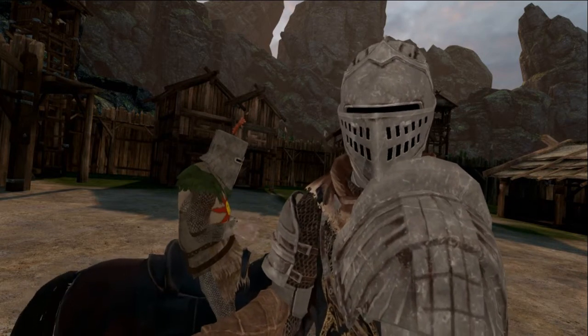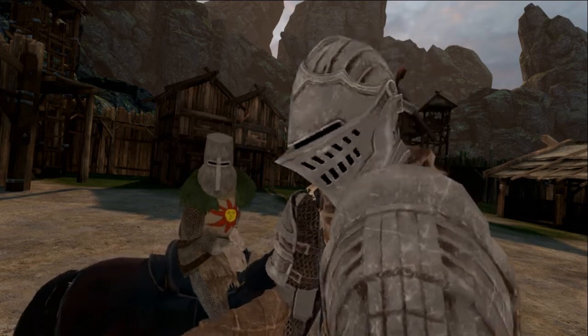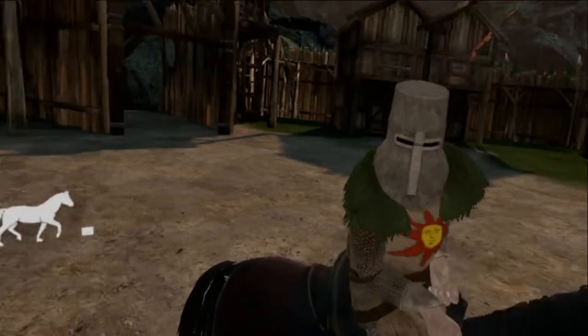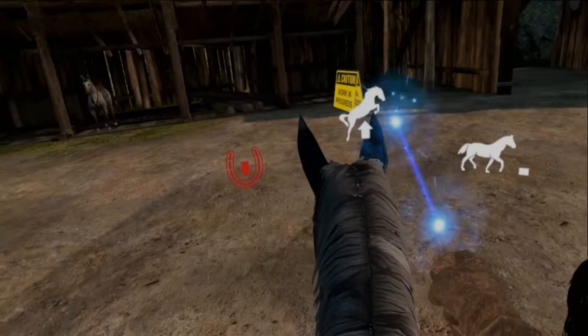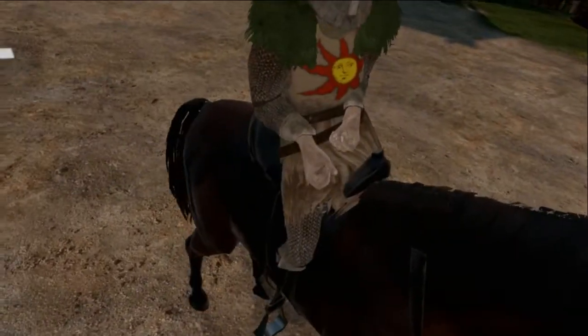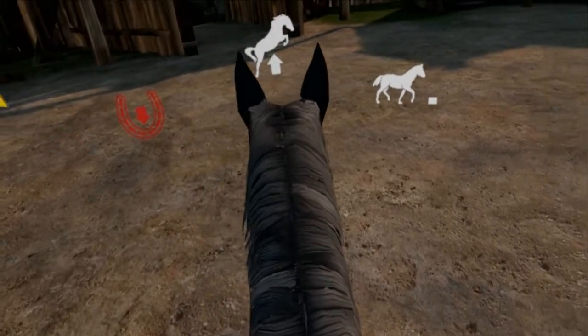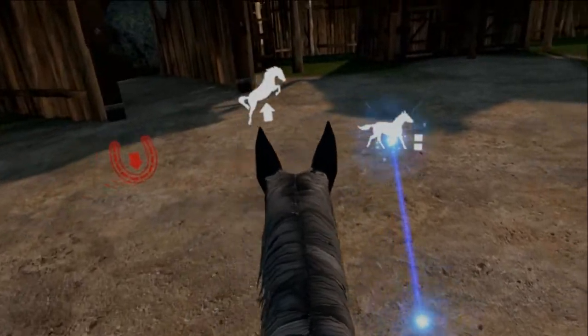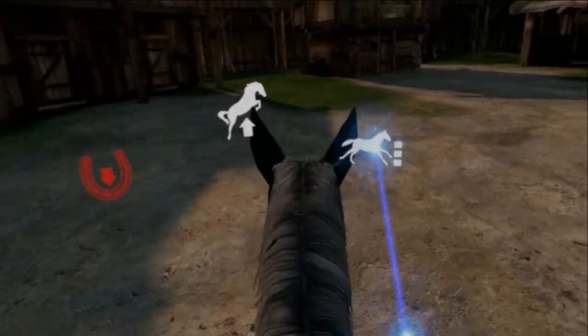If you wonder why the horses make so much noise, it's because I'm stimulating. We have a new quest. Now, how do you make it run? You press on the right on the horse running. Oh, so you can change the speed.